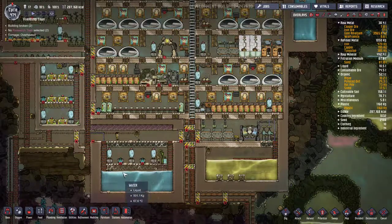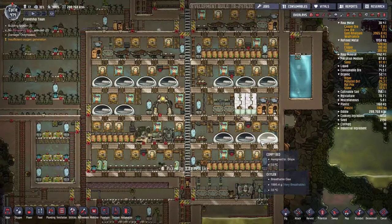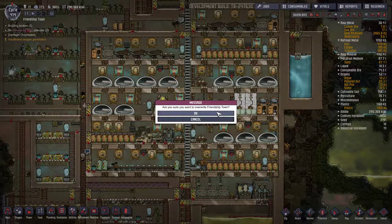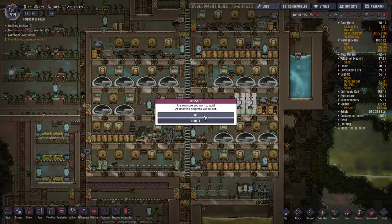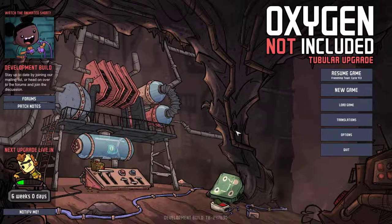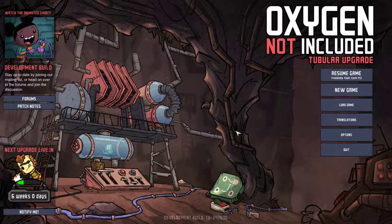One thing you want to watch out for is that this water is very hot when it comes in from the geyser, so plan your base accordingly so it doesn't make things crazy hot like mine has been. I think that will about do it. This is a game I've been streaming on Twitch — it should be linked in the description along with my Twitter. I try to stream four days on, four days off, and lately we've been doing a lot of Oxygen Not Included. If you like the video feel free to subscribe and like it — I'd appreciate that. Thank you all for watching, I hope you enjoyed, and I hope to see you next time.